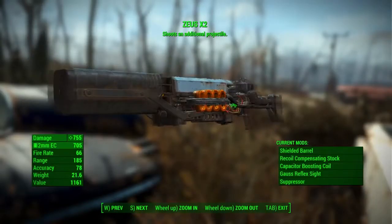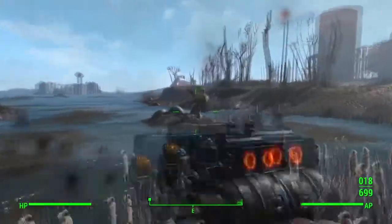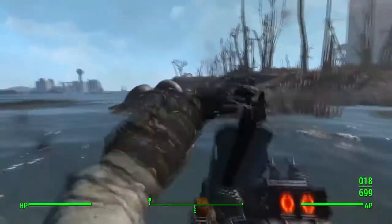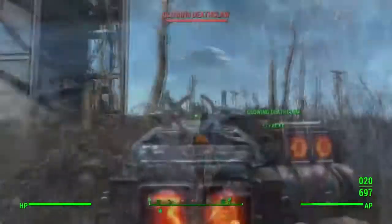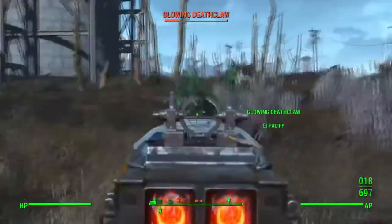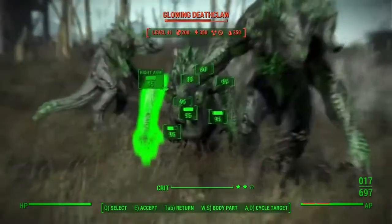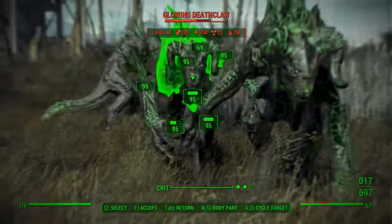Number 4: The Two-Shot Gauss Rifle. The regular Gauss Rifle does an absurd amount of damage to begin with, but with this legendary prefix, it shoots two bullets for the price of one. Even on the hardest difficulty, this gun mowed through deathclaws like they were absolutely nothing. Although it's not the most powerful or rare weapon in the game, keep an eye out for this gun.